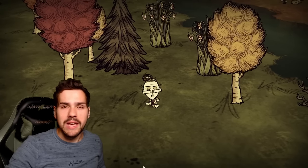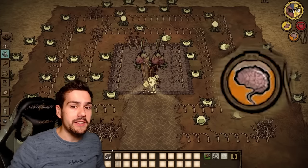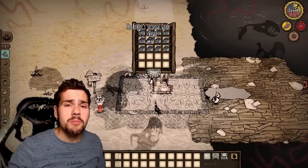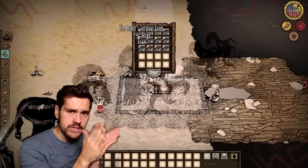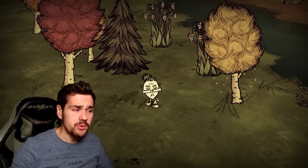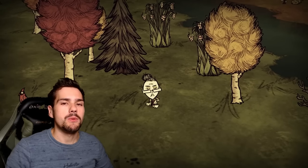A note about all of Wickerbottom's farms and her books is that all of them drain sanity. And if you're insane when you read the books, it spawns a shadow creature, meaning if you're doing lots of reading, you're going to be dealing with a whole lot of shadow creatures by the time you're done with your farm. So I'm going to share three methods to deal with the shadow creatures.